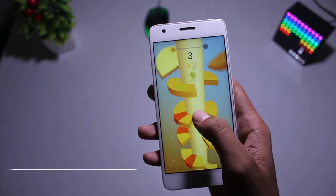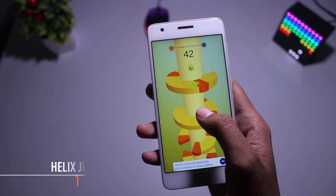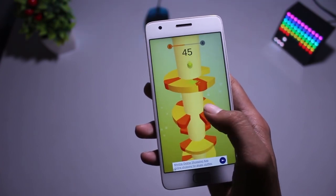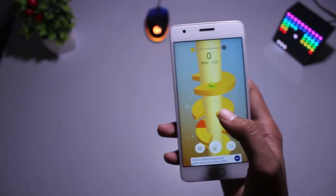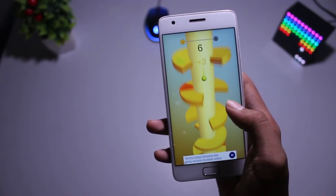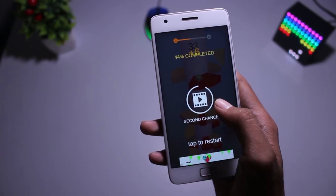Next up in our list is Helix Jump. In this game you have a ball and you have to make your way as far down as possible. But remember, if you hit the red platform then you are dead, so be aware of the red platforms. Overall it's a pretty basic game and you can try it if you like — it's available on the Play Store.